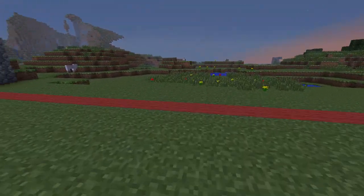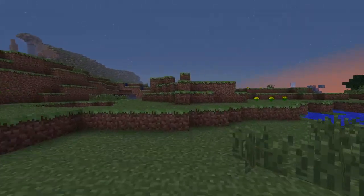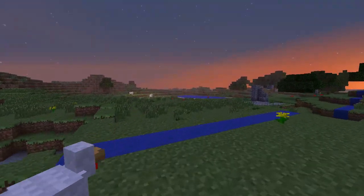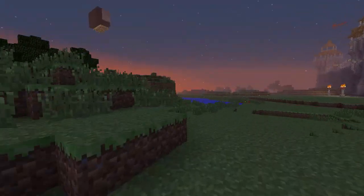So when you hit the red wool, this is where you're able to fight, and then the blue wool is a little bit further out — that's where you're going to be able to build. This stretches all around, so you should be able to find the blue wool anywhere. As you can see, someone's building right there.